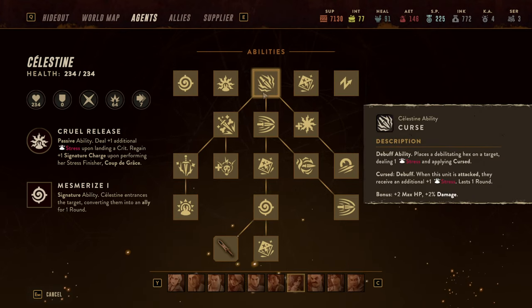The core of her chassis starts with the base ability Curse. Curse is a very strong ability but unfortunately has a high cooldown of three to four rounds. As a base, it deals one stress damage to an enemy and any further attack that enemy receives will deal additional stress.